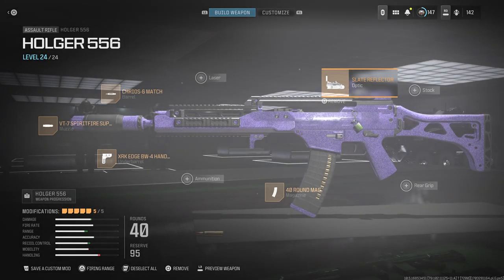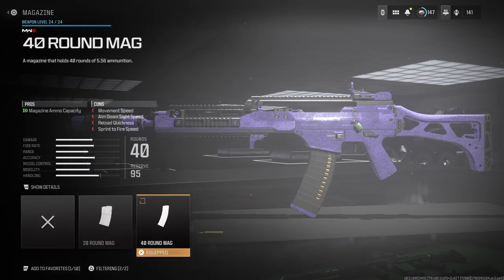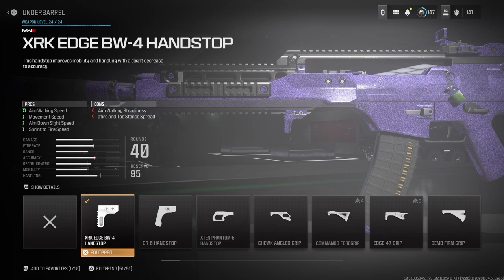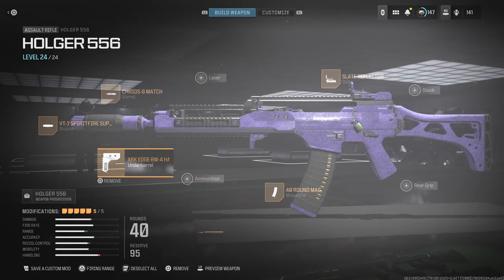I also have a 40-round mag — once again, you run out of ammo quickly in this game. And I use the XRK Edge EBW underbarrel. It's a great underbarrel — it helps with aim walking speed, movement speed, and aim down sight speed.